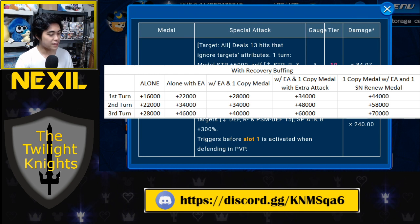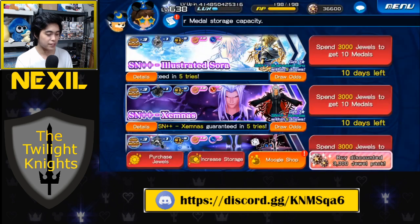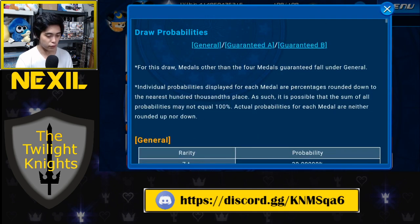The reason Xemnas is really cool is because he scales really well with recovery buffing. But remember what I said about raids — he is not exactly the strongest raid metal because even though he ignores attributes, 13 hits is a long animation and it spreads out the damage, preventing a higher lux bonus. Nothing special to note in terms of draw odds — again you can't get Sora in the Xemnas banner and vice versa.